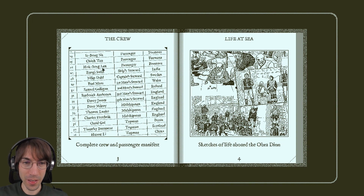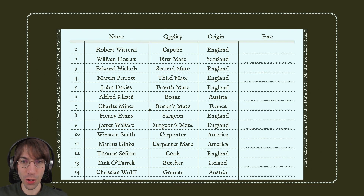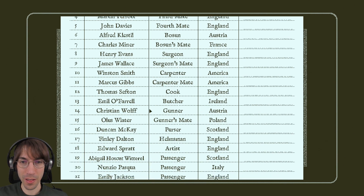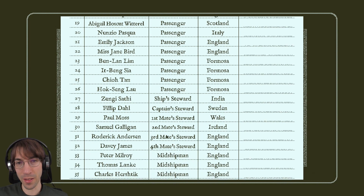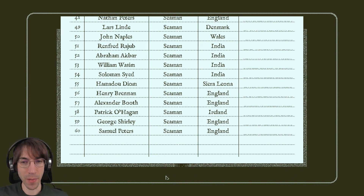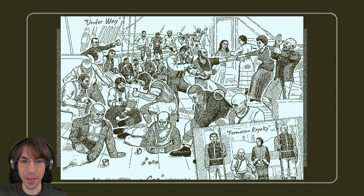The crew — there are people from all around. What's Formosa? Life at sea — sketches of life aboard the Obra Dinn. Are there clues in here?